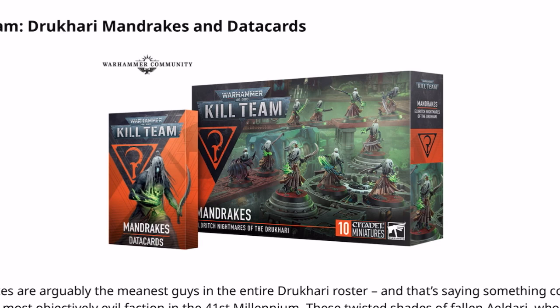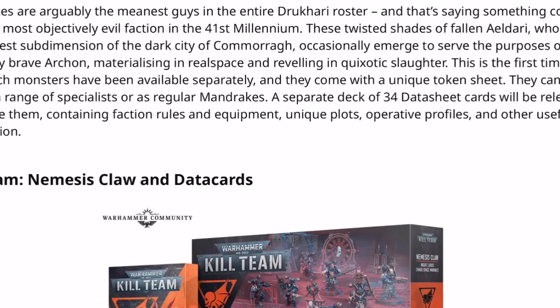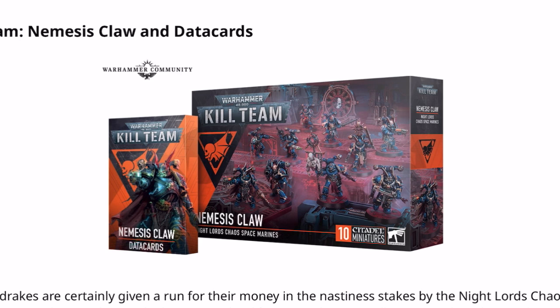The Dukari Mandrakes are $80, around £50 or €65. The difference between these and previous boxes is that the individual boxes now include a little punch board with tokens. They are a little more expensive than before but not massively — though £50 for some Mandrakes is a lot of money. Next, the Nemesis Claw — no price for data cards — includes a token sheet and is priced at $75, £47.50, or €65.